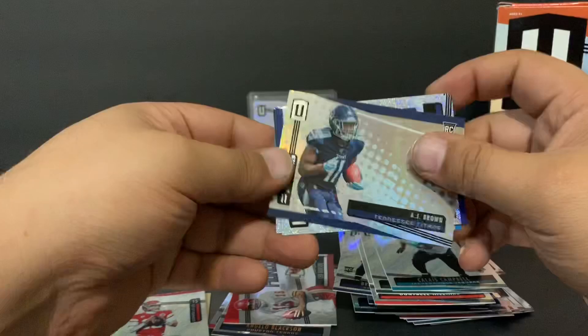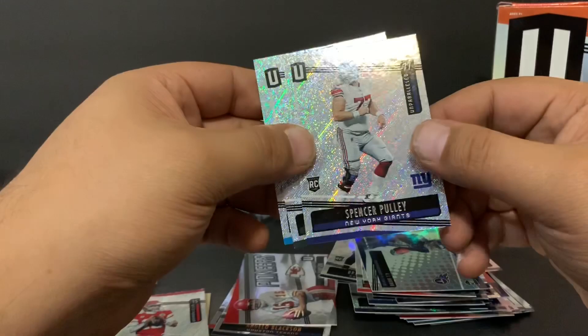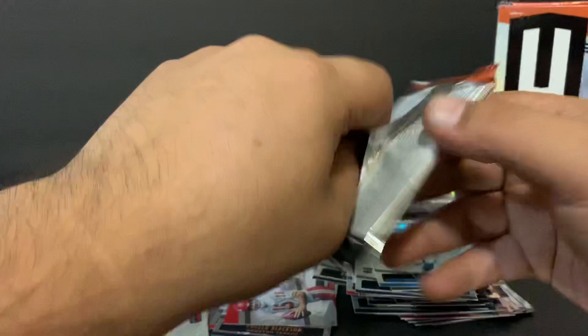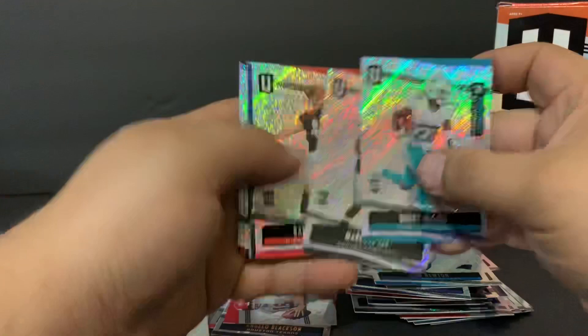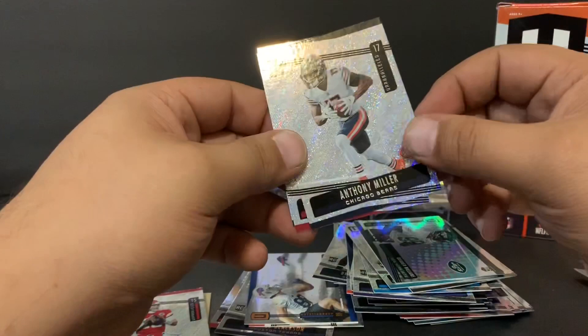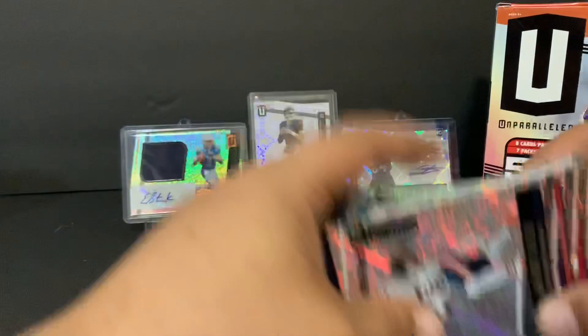Spencer Pulley for the Giants, and Cam Newton — two nice little quarterbacks. Last pack and then we'll reveal that auto. We have Bobby McCain, Markel Lee, Randy Bullock, the Cosmo rookie of Dawson Knox for the Bills — nice little Cosmo rookie there. Quinnen Williams for the Jets, Anthony Miller for the Bears, Terrell Suggs for the Cardinals, and Blake Jarwin. All right, let's see what we get for our hit.